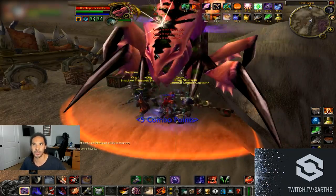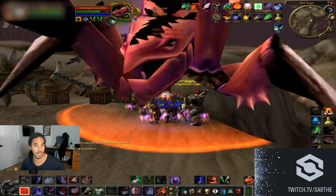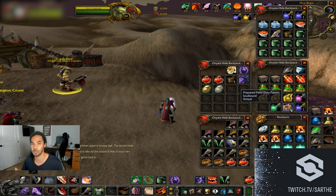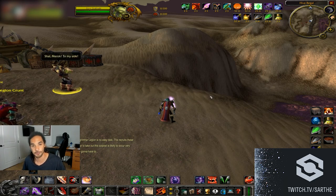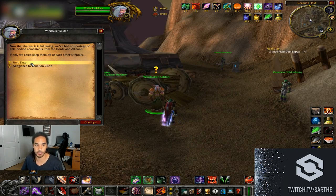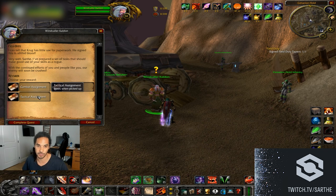The mob is stunnable and CCable with few mechanics — a charge, a thunderclap, and a fear. You only need to kill it once. While waiting for the RP, click on the unsigned field duty papers given at the start to convert them to prepared field duty papers, then turn those in to Krug after the kill. He'll give you signed field duty papers to return to Cenarion Hold.